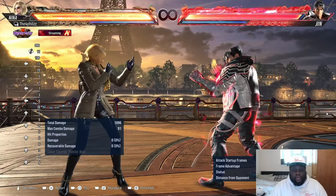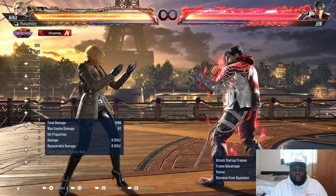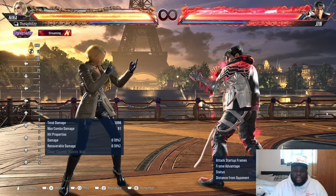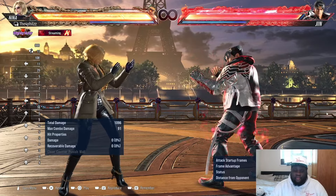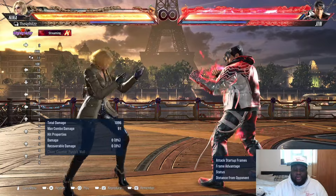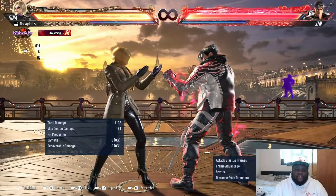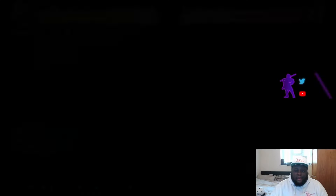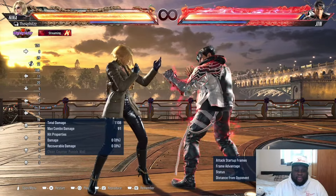Number two: heat dash combos. A lot of people around Mighty Ruler are not utilizing their heat dashes enough — they're stuck doing heat smashes all the time. In a lot of situations, heat dash is better utility than heat smash, especially when you've already launched your opponent. Ending a combo with heat dash tends to do more damage than heat smash unless there's heavy scaling involved.